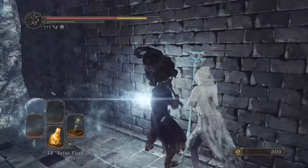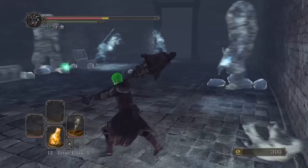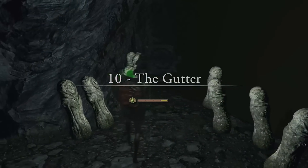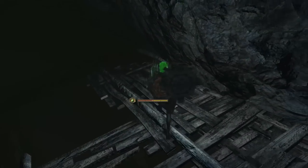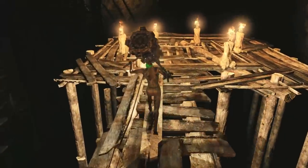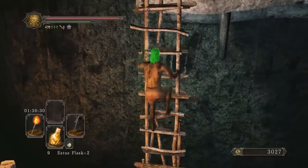I always have at least one or two hot takes in these rankings, and I've got a couple coming up. The first right now being that I think the Gutter is a well-designed area that combines a fun layout with Dark Souls 2's torch mechanic in a way that feels purposeful and intentional. I know the fanbase is averse to any type of area that remotely looks like Blighttown, but I'm going to do my best to fight for the Gutter because I think it deserves it.